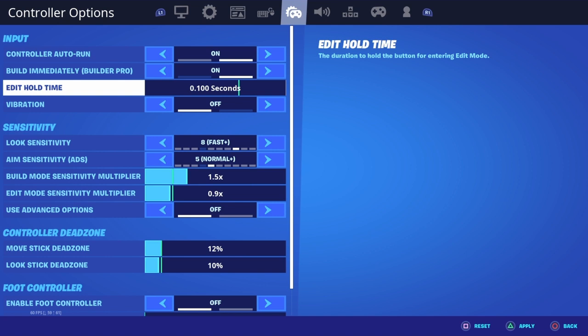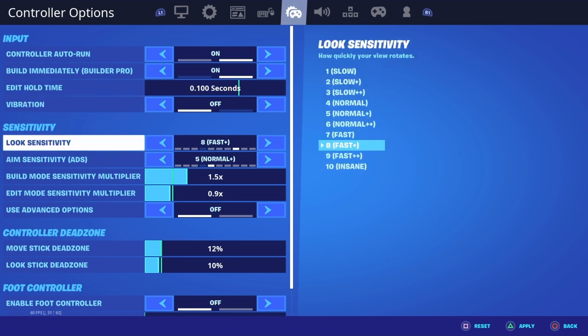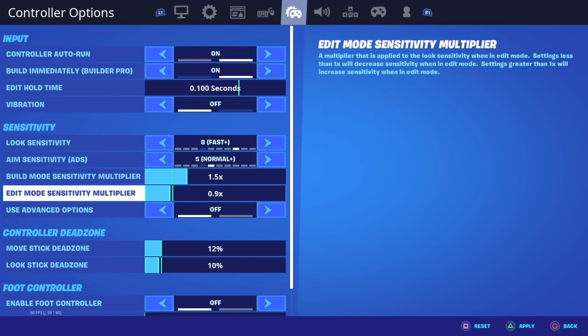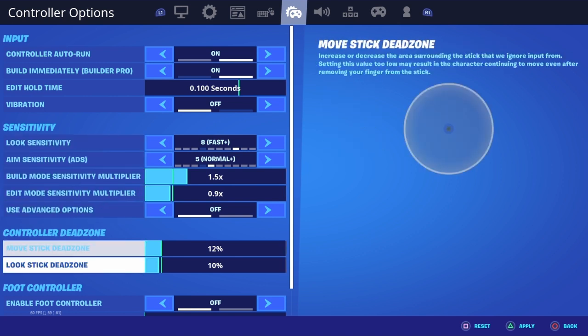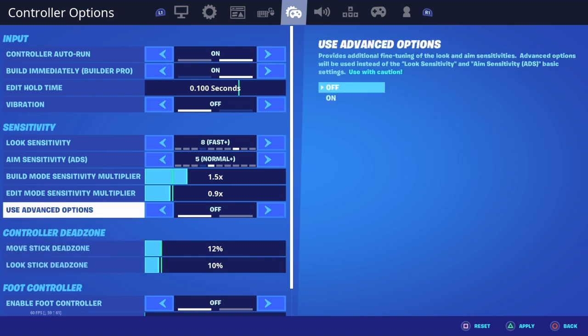Edit, build immediately — builder pro, I have that on. Build immediately on edit hold — yeah, when I'm trying to edit I can just tap in and boom. Vibration I used to have on until everybody told me to turn it off, so that's off. My look sensitivity is at eight — I'm still figuring it out since I haven't played for about two months.